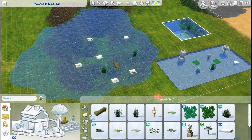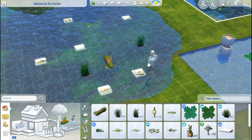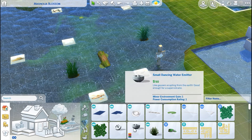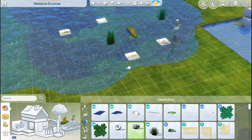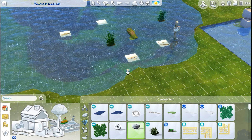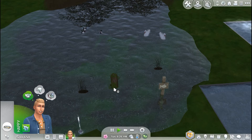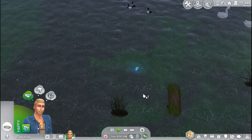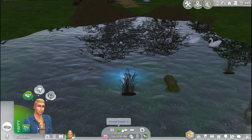Going back up to the pond objects real quick, there is a fishing sign here. You can add that and stock your ponds with any fish that your households have discovered. If your household has not discovered any fish or you haven't stocked it, there won't be any fish in there. The water emitters will also work in a pond if it is shallow enough — but it has to be super shallow. I brought one of my Sims here so we can see the effects in action. There's the unidentified submerged object, and there's our gator. That's pretty cool.